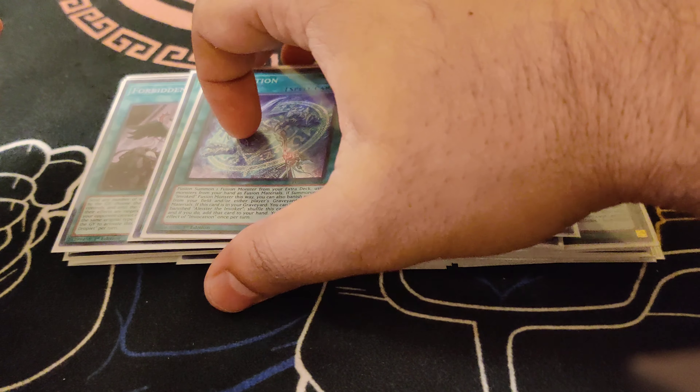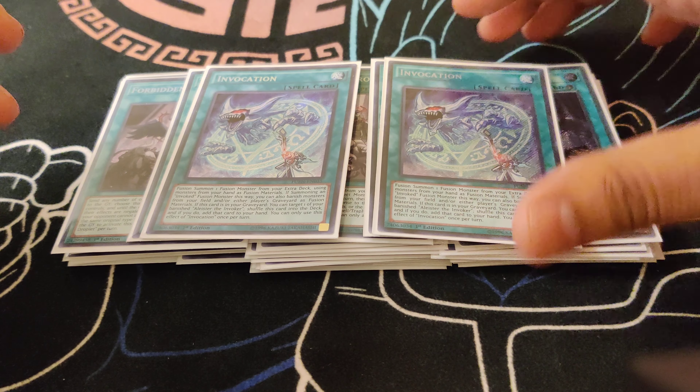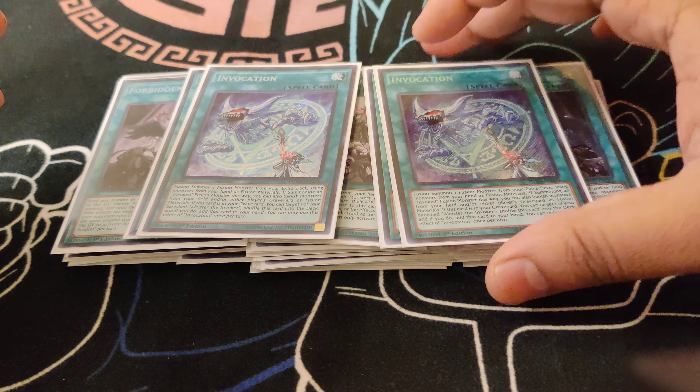Obviously, the Double Invocation — you could play three if you really wanted to. If your opponent does Ash, Imperm, or Ash your Aleister, you do have the extra copy in hand. It's nice.